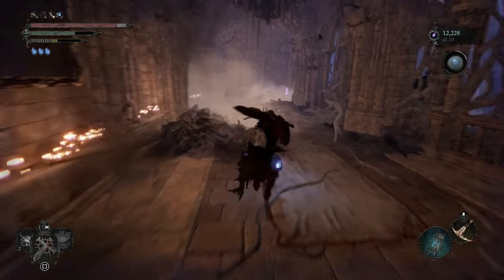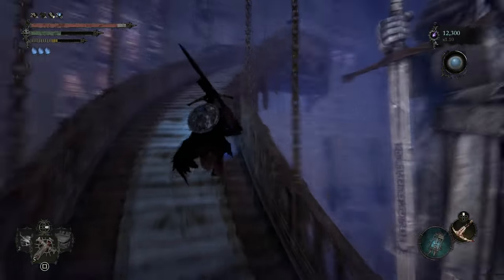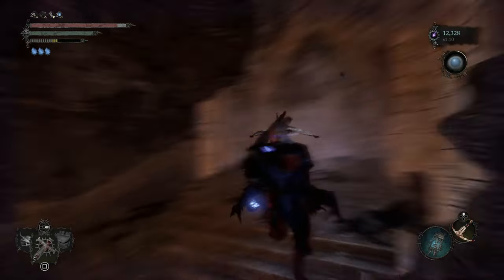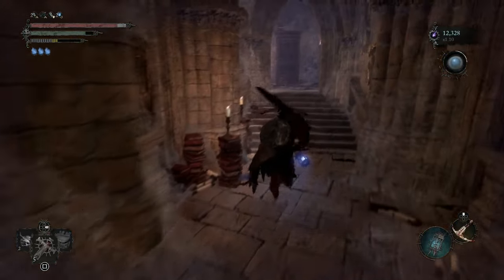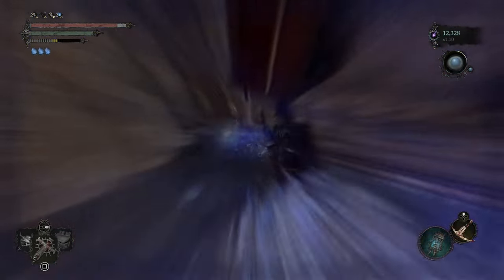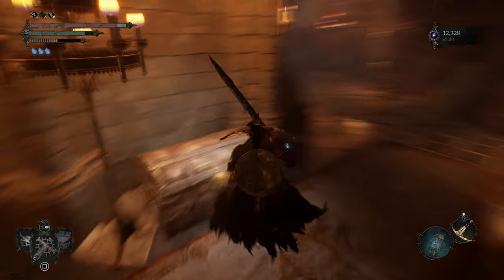Now we're gonna head back and go another floor up. Our friend is here - another one. Use the key to open this door. In the library there should be a number of exits - if I remember correctly, there it is. For example, we're gonna go back - there's a chest that we want. We're gonna go ahead and open that.